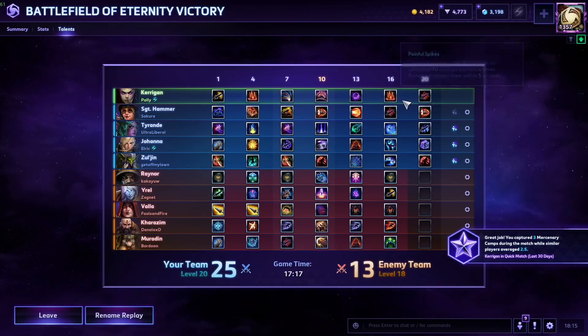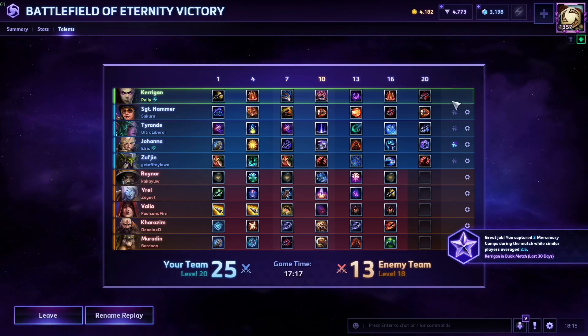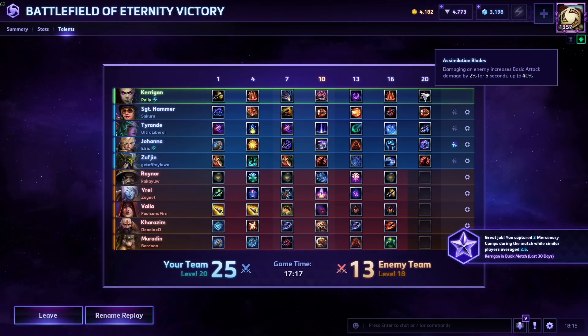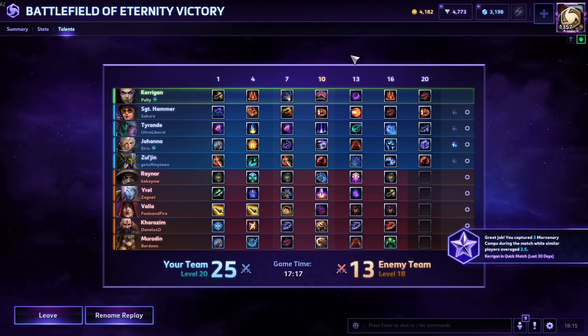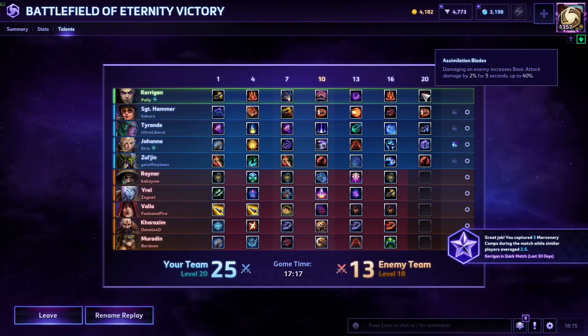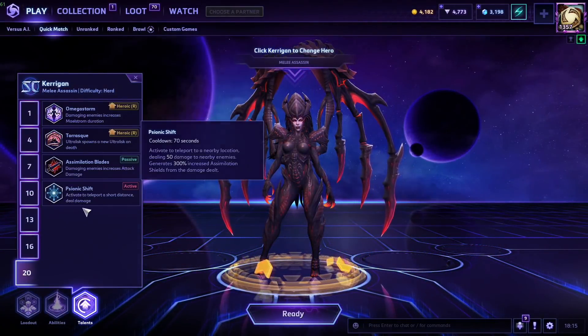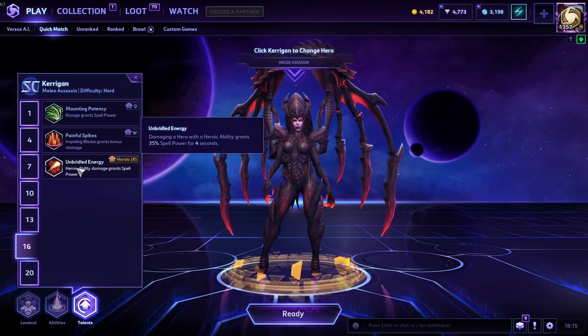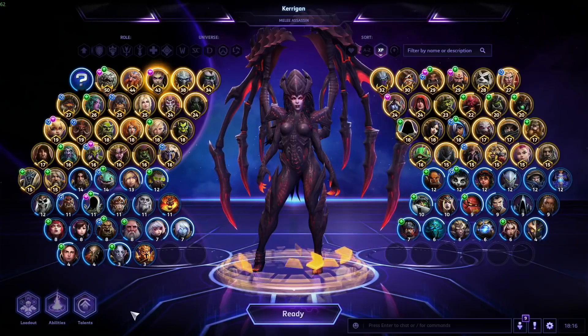Painful Spikes at level 16 — I get that not only for extra damage in teamfights, but extra damage in lane and getting mercenary camps faster, which usually I do with a lot more desire. And Assimilation Blades at level 20: damaging an enemy increases basic attack damage. I assume that if you went for the Maelstrom at level 10, that would actually have great synergy with that because you're dealing damage to everything around you — then you might also be able to take Unbridled Fury, but I don't know if that's really worth it. Thank you guys for watching, hope you enjoyed. I will see you again very soon.